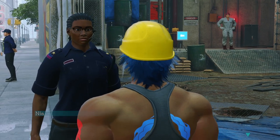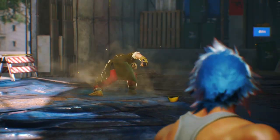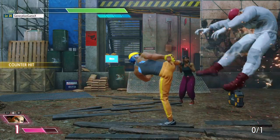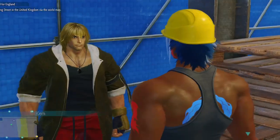Once you get the helmet, put it on, and you'll be gaining access into the construction site. You'll get a quick cutscene and you'll be introduced to Ken right there. Afterwards, you're going to have to quickly beat this guy. Once you do, you'll gain access to the upper levels, and you'll find Ken right there waiting to talk to you.